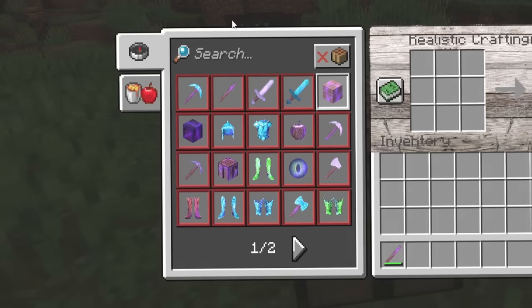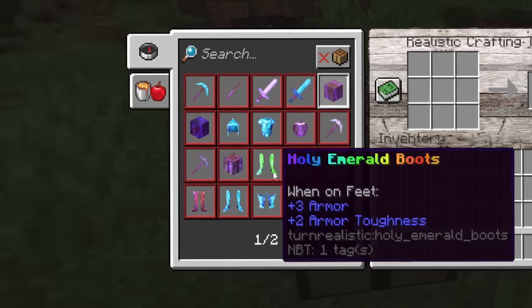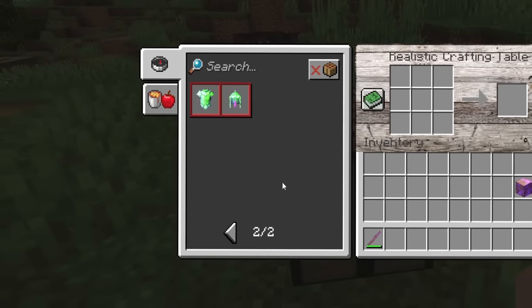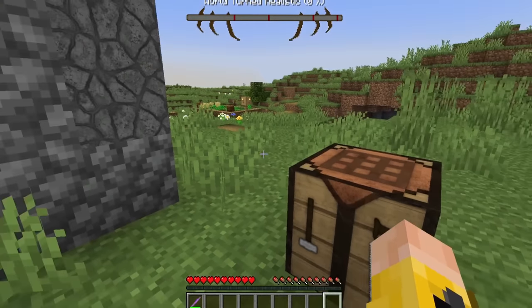So what can we craft in this thing anyway? Oh my gosh — realistic diamond armor. What is that? Emerald stuff? Holy emerald boots. There's so much we can craft in here. In order to get cowboy boots, I just need four realistic pieces of leather — that's pretty easy. I just need to kill a few real cows.